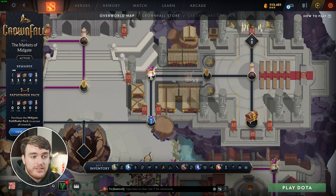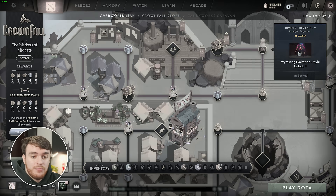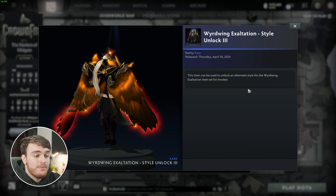Pretty cool. If you decide to buy the Battle Pass or Pathfinder pack, you can get access to, all the way up here, the second Invoker Arcana in the far right over here, the third Invoker Arcana. But that's not the only Arcanas available throughout this whole questline.